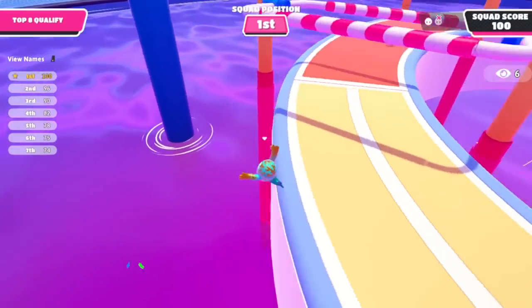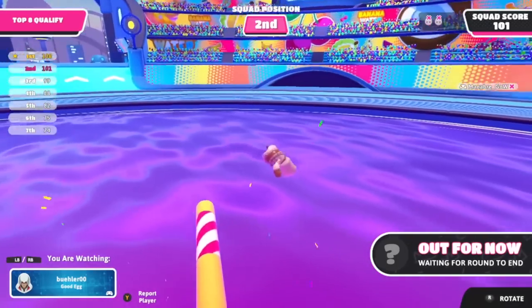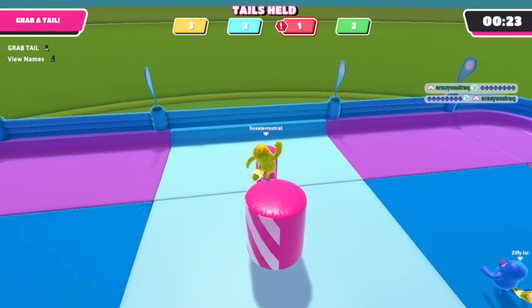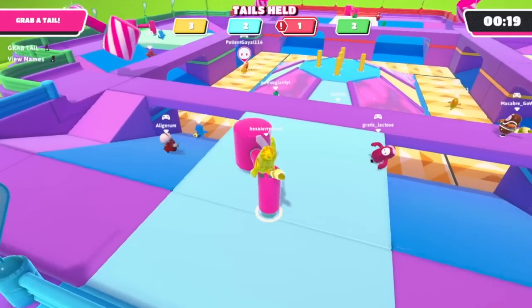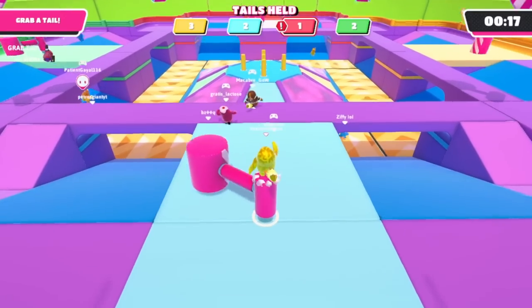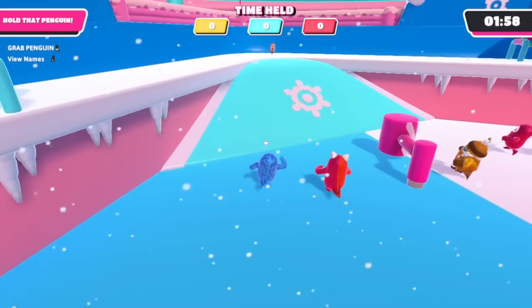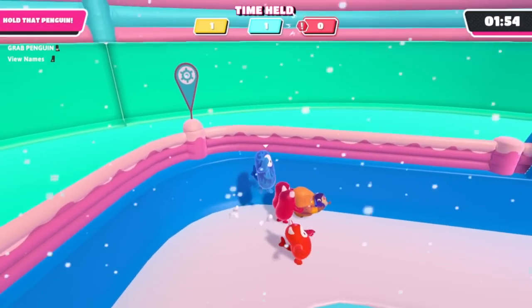Now pay attention to this horrible opponent who decides to almost sacrifice themselves just to grab me. So that's a new threat to keep an eye on — or just a bit of karma for me to try and get back. That person is using the Assassin's Creed costume, I think from the previous season pass. So I must stop at nothing to try taking them out.